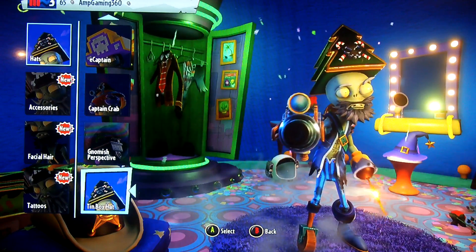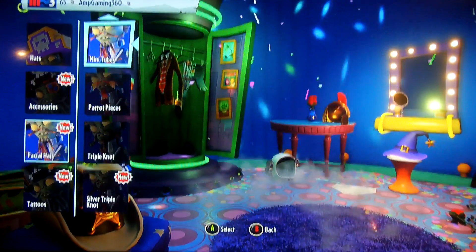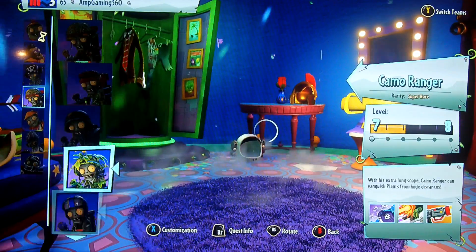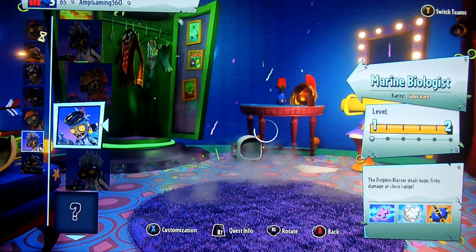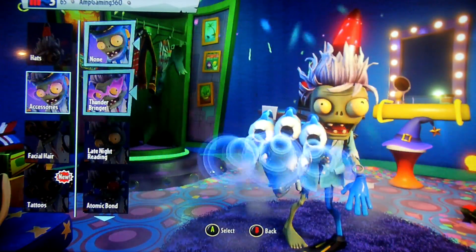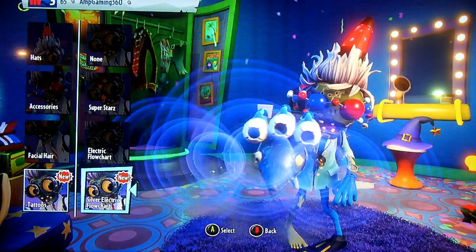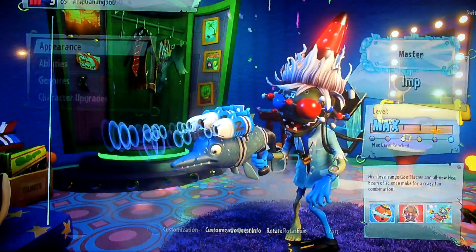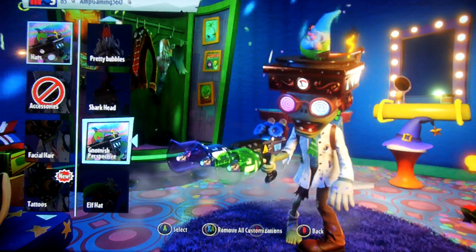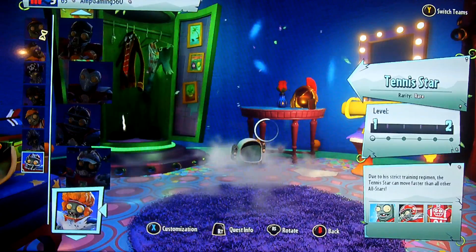Everyone gets the enormous perspective. Tin Box Hat - no. Let's give Captain Deadbeard the E-Captain and some pirate pieces. We got a new Captain Deadbeard - he looks pretty cool, though I don't really play as Deadbeard that much. New Foot Soldiers - we didn't get any, but we got a piece for the Tank Commander. And we got two new scientists - the Marine Biologist is my favorite one. Let's customize him with Pretty Bubbles, Atomic Bond, and the Silver Electric Flowchart. Here's our Chemist - super rare, nice.